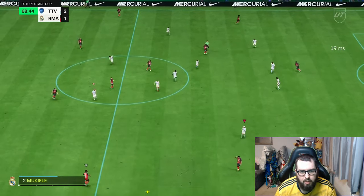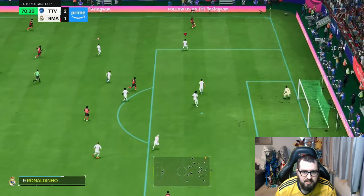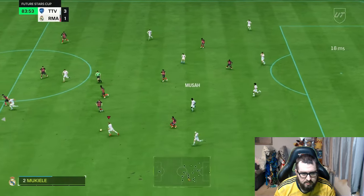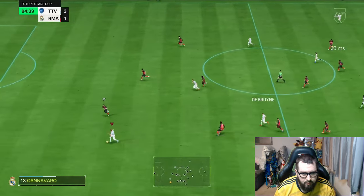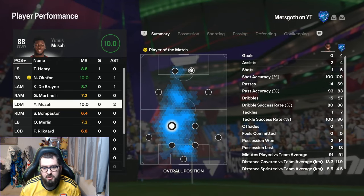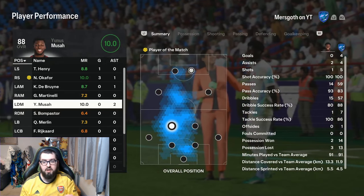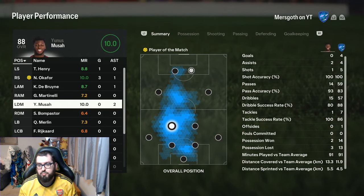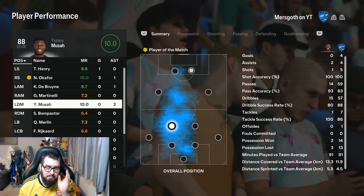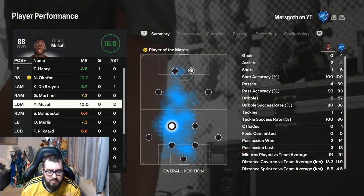A box-to-box centre mid style role would be better, but it's not really a formation I tend to use. Rijkaard wins it, Moussa picks it up, and we get another attack going from that pass. Game number one and his stats: he only lost the ball three times, won the ball twice, got two assists, only had one shot, good passing accuracy, and dribble success rate was pretty good as well. I just haven't seen anything defensively. My initial thought is centre mid might be a fantastic position for him, but we'll go into another game.